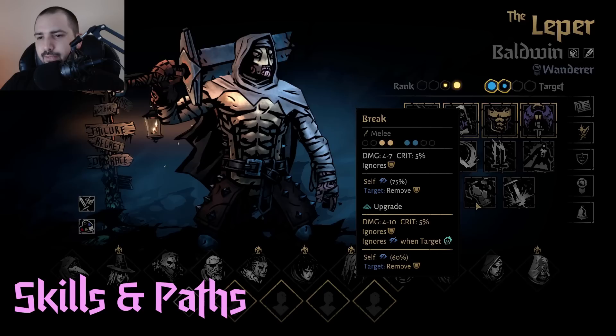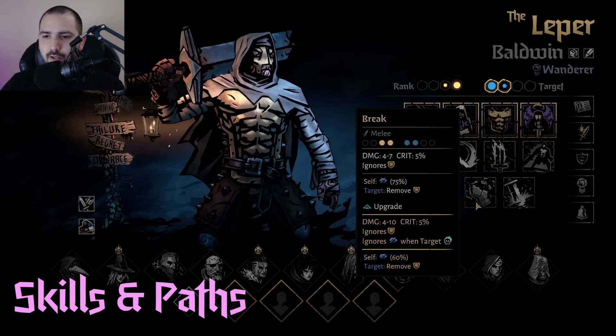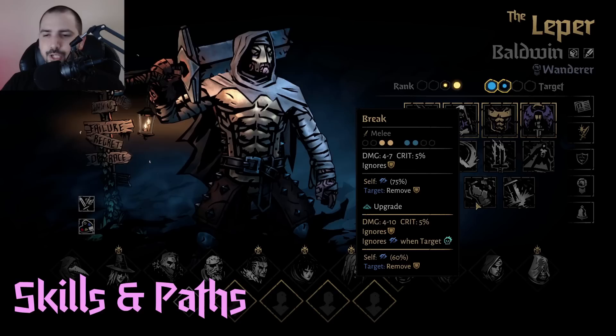Then we have Break. Break is just not a good move. It hits for normal damage — four to seven — and it removes block, but removing block isn't that pressing of an issue. It doesn't get the ignore blind on combo at base, which is very strange. So this move really just never sees play and there's almost no reason to run it. Maybe on Monarch because you get weaker chop damage and could use this as a substitute, but it's still not great.